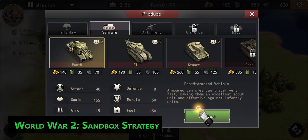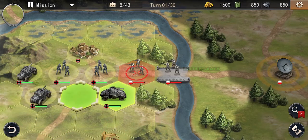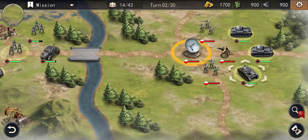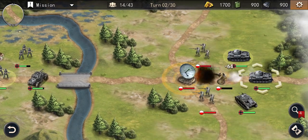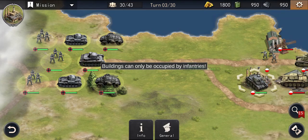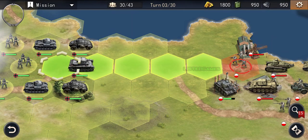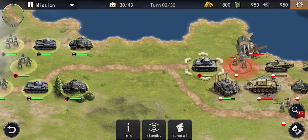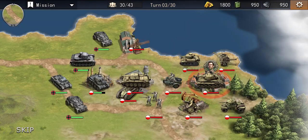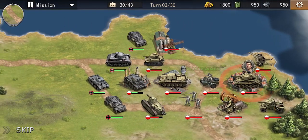World War 2 Sandbox Strategy features hundreds of famous commanders and units, allowing you to utilize various tactics and strategies to rewrite the ending of many historic campaigns. You can pick your nation and lead your allies or command the Axis forces to defend the Atlantic wall. The game offers a total of 78 historical campaigns and 270 military tasks, each with its unique set of objectives. The game's rich 3D terrain brings a new level of realism to the battlefield, allowing you to plan and conquer or destroy bridges, bunkers, and roadblocks to gain a tactical advantage.